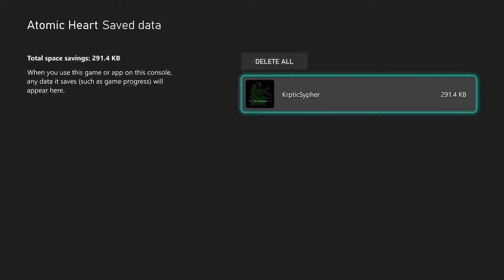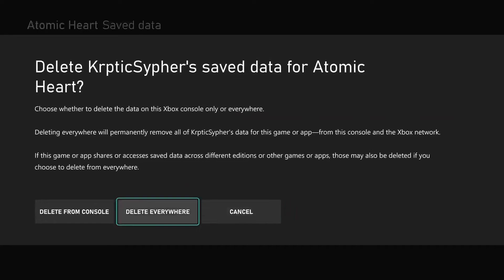Next, select the gamer tag for the user you wish to delete the game save from. Note: do not just select Delete All — it will remove the game saves for everyone and only from the console. The data will be re-downloaded from the cloud next time you load the game and it will be the same data you thought you deleted.